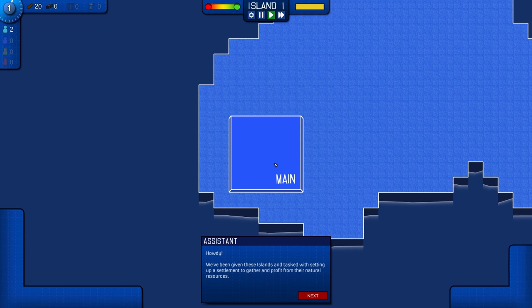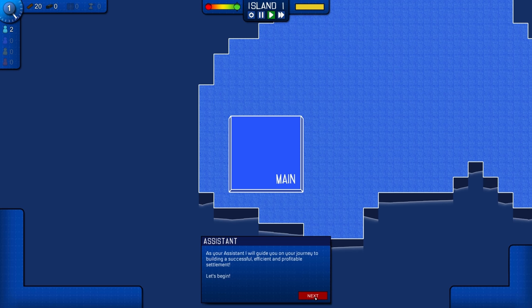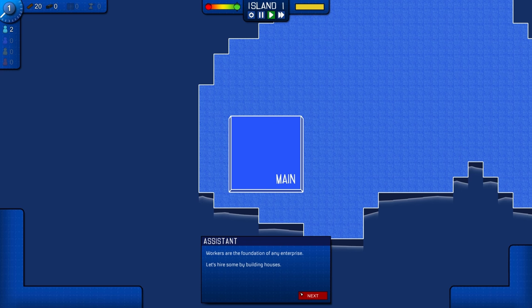Also, the music really is not what I was expecting when I hit the launch button on the game. The tutorial assistant says: you've been given these islands and tasked with setting up a settlement to gather and profit from their natural resources. As your assistance, I will guide you on your journey of building a successful, efficient, and profitable settlement. Let's begin! Workers are the foundation of any enterprise — let's hire some by building houses.